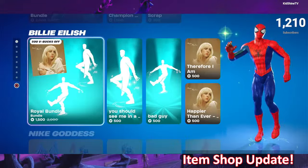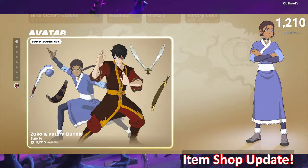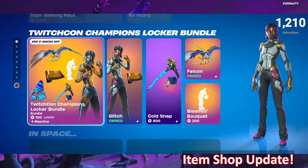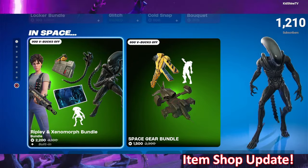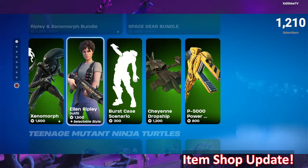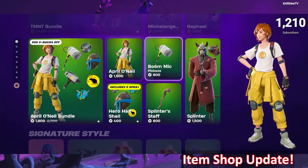Continuing on, we've got the Billie Eilish section with the Royal Bundle. The Nike Goddess is still available with the Nike Victory Bundle. The Avatar section is still up with Zuko, Katara, and also the Toph Pack. The TwitchCon Champions Locker Bundle is still here. The In Space section with Ripley and Xenomorph Bundle is still available tonight, along with their Space Gear Bundle and the solos. The Teenage Mutant Ninja Turtles section is still up — the TMNT Bundle, April O'Neil Bundle, and Splinter.